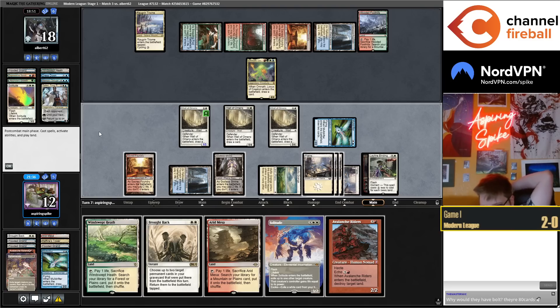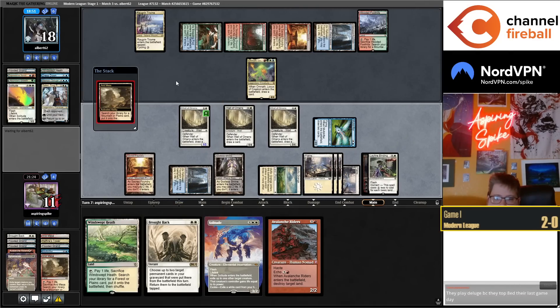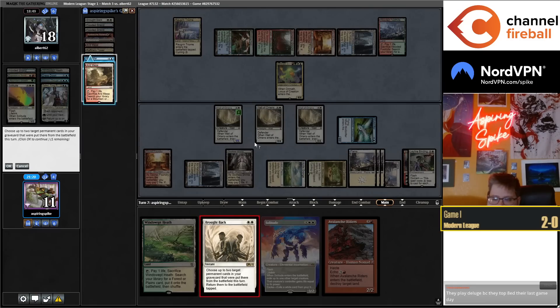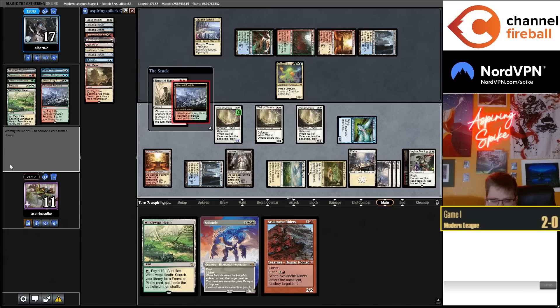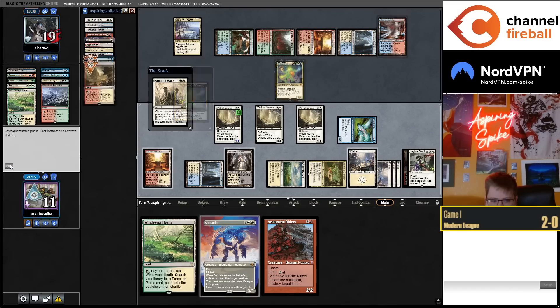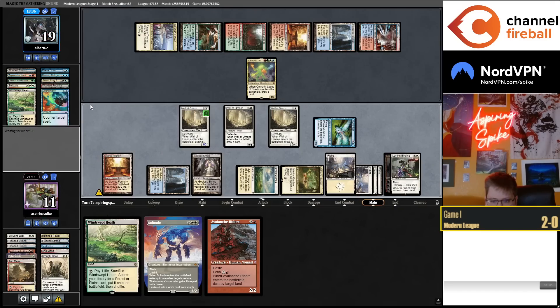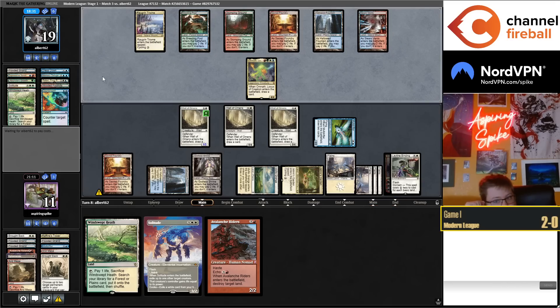I only have one fetchable left in the deck. Might as well double check — but the problem is if I draw Emeria here I'm kind of in trouble. Seems like we just have a counter spell. Best draw is Golos I guess.